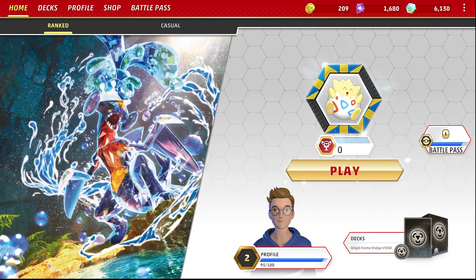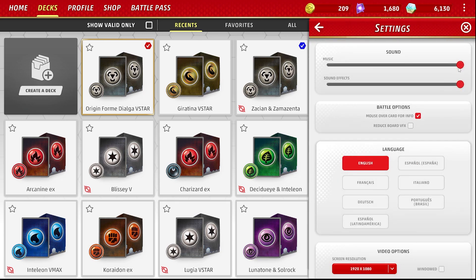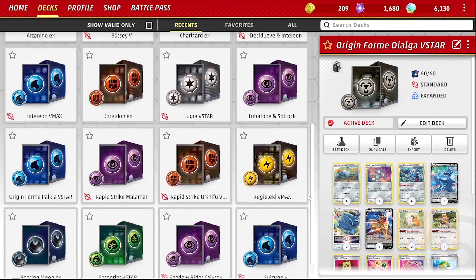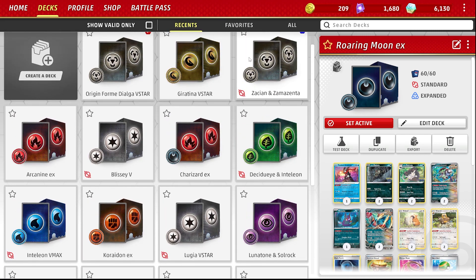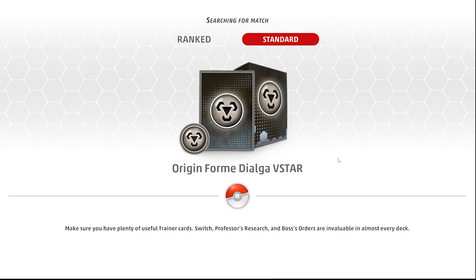I've played a little bit of this before but I haven't really played a lot. I can probably tell by my rank - I haven't got any decks other than the original. I'm gonna turn the volume down a tad bit. So I haven't played this in a long time. I haven't got many decks to play, I don't know what's good or what's bad. I got the Waning Moon one from the battle pass which is free. I'm gonna try this Dialga deck because I think it's pretty cool. We're gonna go straight into ranked with this Dialga deck and let's see how it goes.